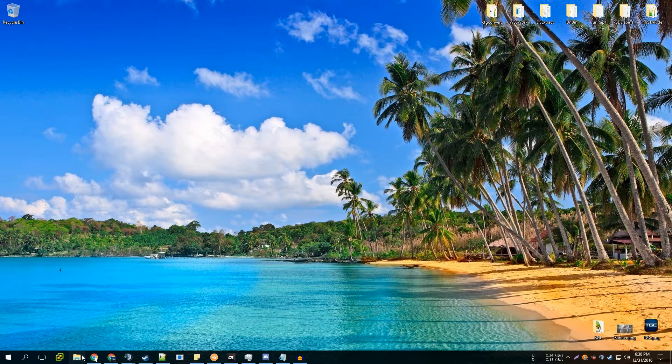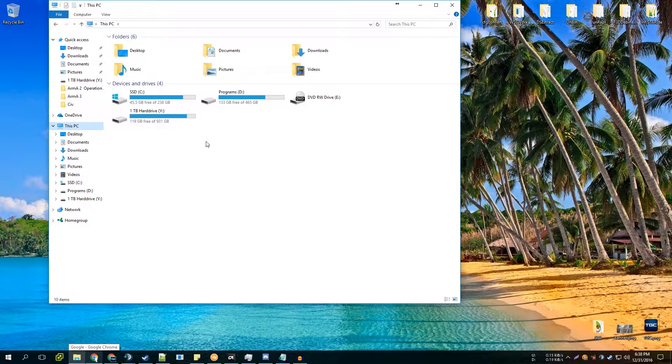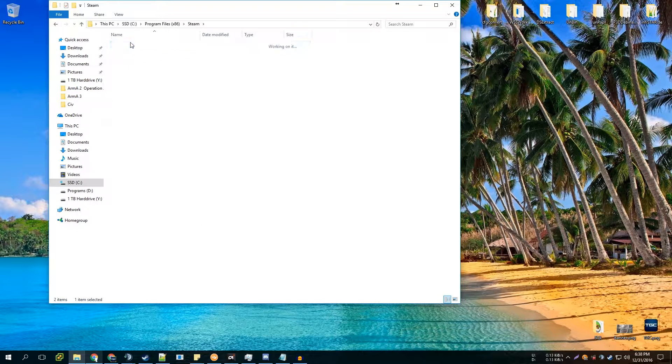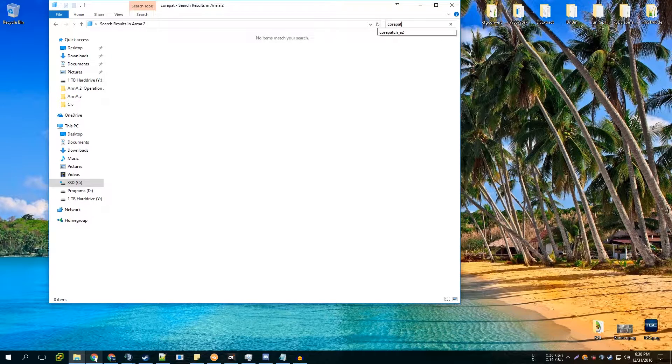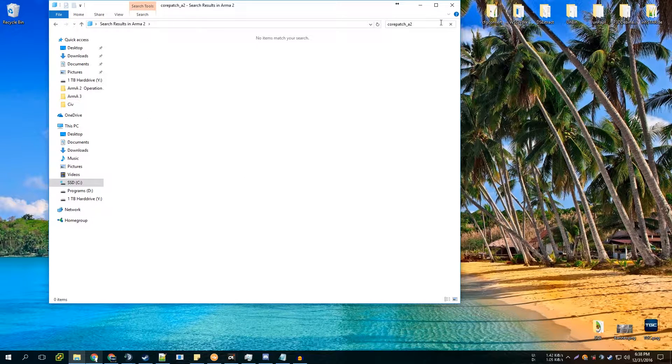First thing we're going to do is open up File Explorer and navigate to where you have ArmA installed. For me that's on my SSD, so: Program Files > Steam > SteamApps > Common, and I have ArmA 2, ArmA 2 OA, and ArmA 3 installed there. Go into ArmA 2 and search for 'corepatch_a2.' You'll see three files — go ahead and highlight all of them and delete them. Refresh and you'll see they've been deleted.